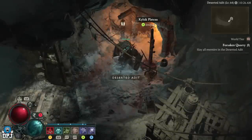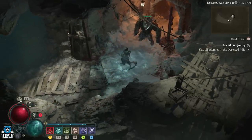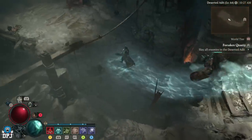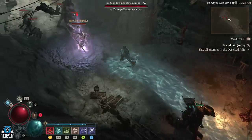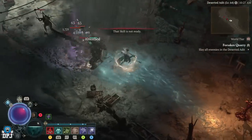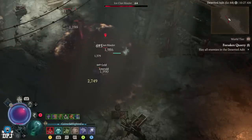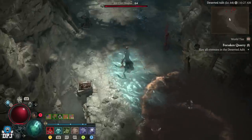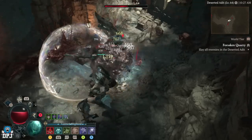I respecced yesterday at level 63, completely changed up the way my necromancer works — sacrificed all my minions trying to do something new. Most of my gear hasn't got aspects which support what I want yet, but you'll still see that I can clear out a lot of these ads pretty quickly. With your builds and setups you'll make things way, way better. This place is still absolutely crazy when it comes to the amount of grouped-up ads.